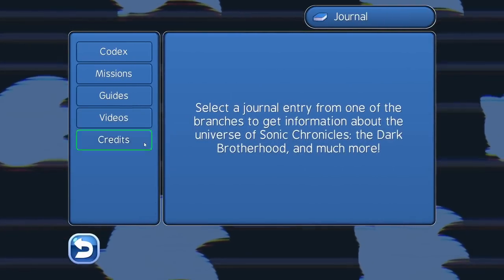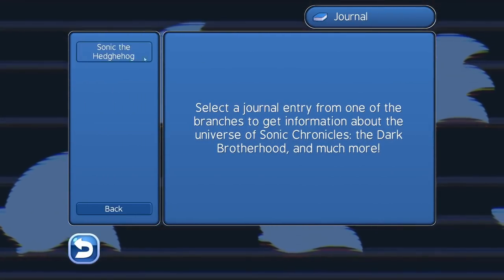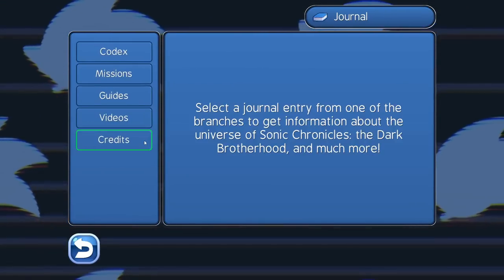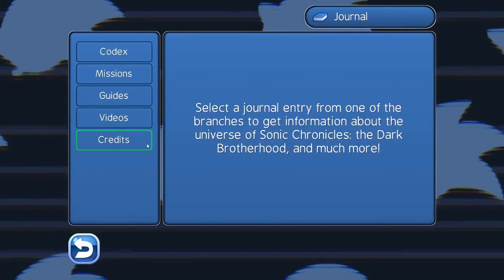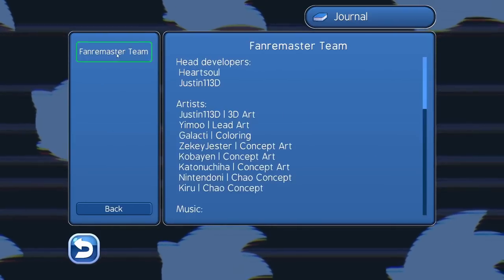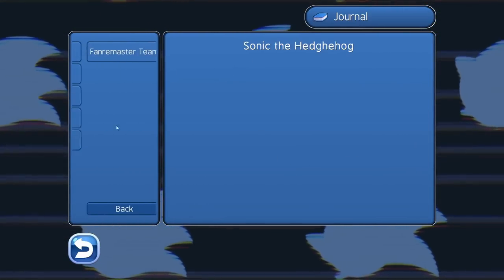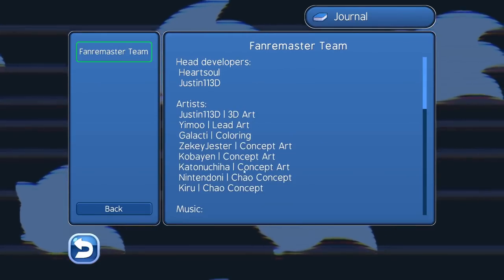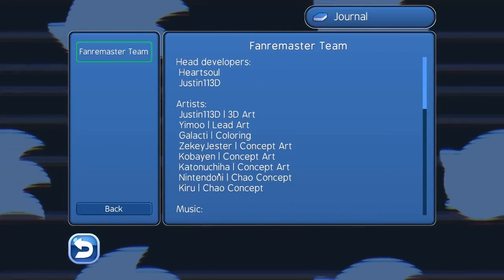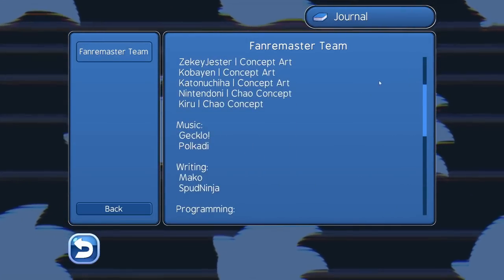The journal has changed a lot. I have changed the animation so that it works properly, because the old way of doing it didn't really work. I can select entries, and now the journal page entries aren't separated into pages anymore — I can scroll through them, which is much nicer and works much better now.